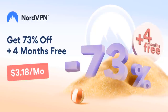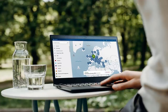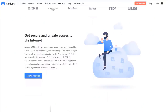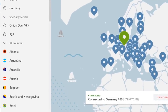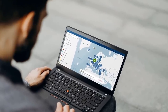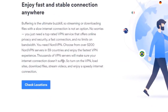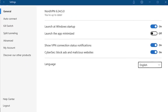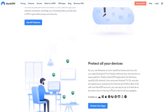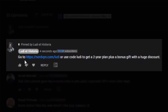I want to take a moment to talk about today's sponsor, NordVPN — a service that protects your internet connection and privacy online. If you've ever had issues with games not being available in your country, or you simply don't want to let others know your location, NordVPN can help. You can change your virtual location, use that to get discounts, and there are 5,200+ servers in 59 countries. I use NordVPN to avoid DDoS attacks and block dangerous websites. Use the link on screen for a 2-year plan plus a bonus gift with a huge discount.